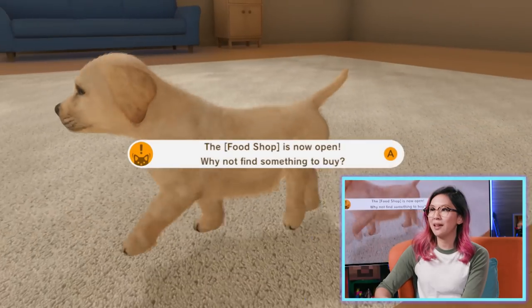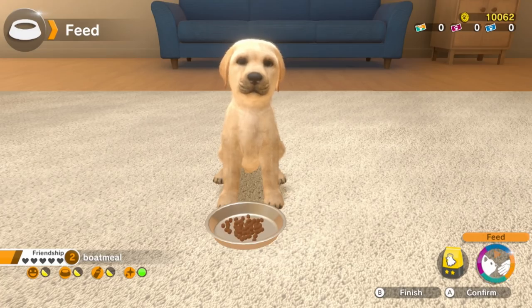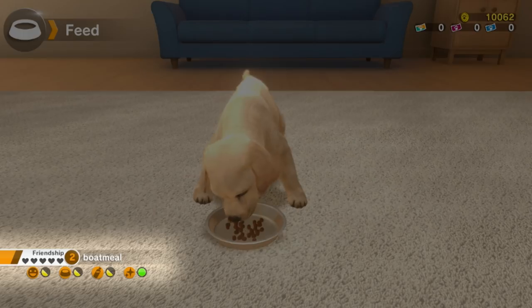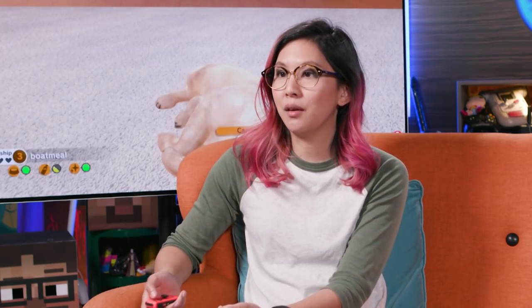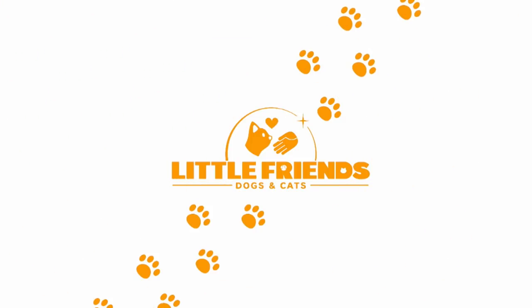Throw toys are now available to play. The food shop is open — I can get food. Got some crunchy chicken dog food. I love how it animates it right in front of you. The indicators of what they need are in the bottom left: if it's green it's full and they're happy, if it's yellow they need some care, and I assume it goes empty or red if they're really in need of some love. Does he need water? Yes — have some water.